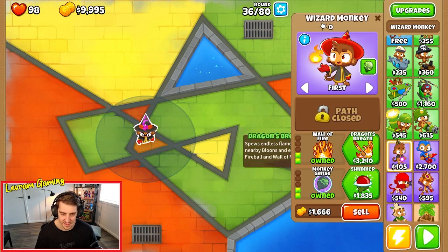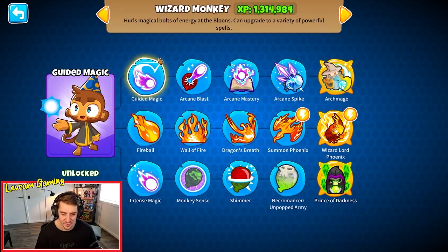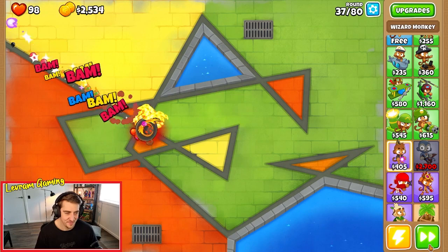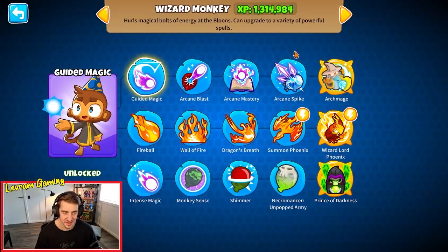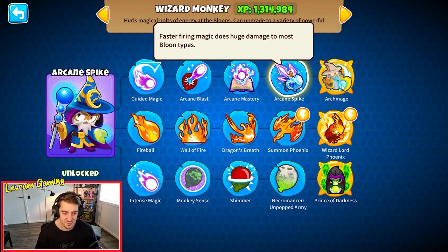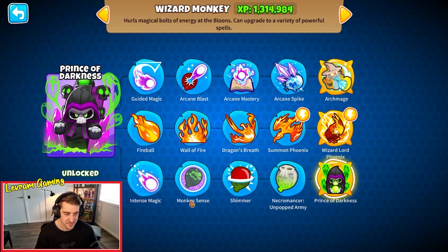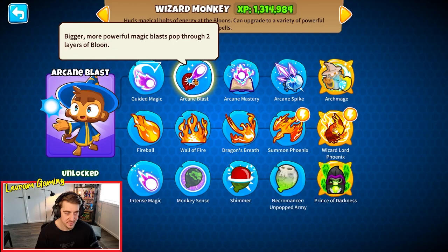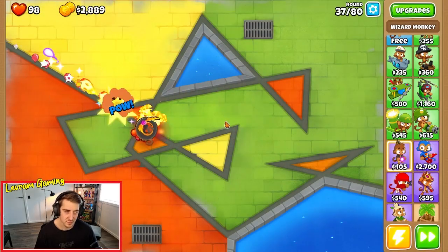We need to get our camo detection - Phoenix. Then do we save for our Wizard Lord Phoenix, or do we get a different tower? Archmage potentially, or we just go Prince of Darkness because we can get there. Then we can still get Wall of Fire. I reckon a wizard monkey might even be the way to go.